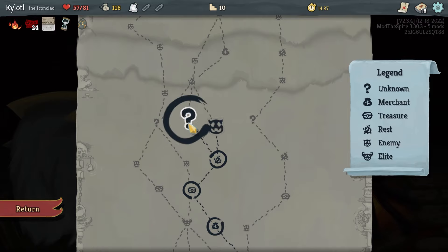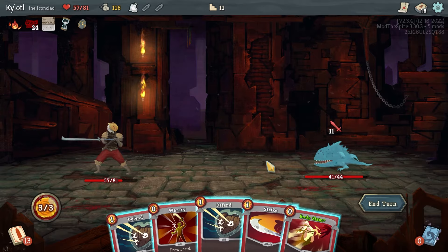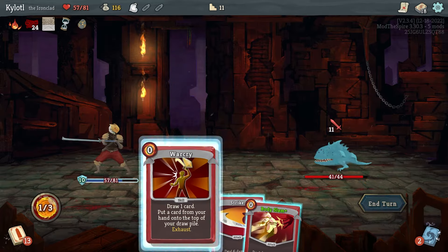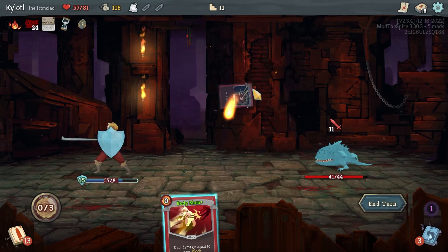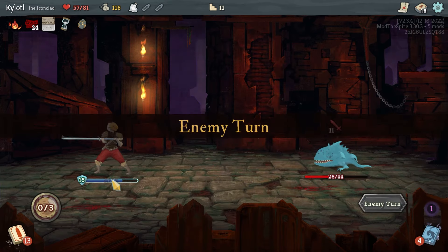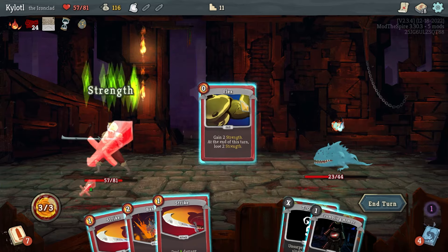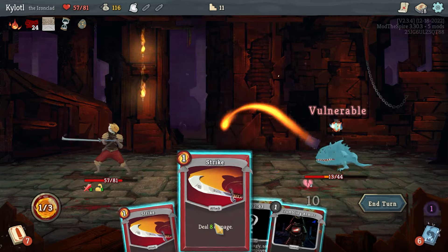That elite fight wasn't a really good showcase of what we were going for because of how much garbage filler was in our deck. This is actually not a bad turn — Defend, Defend, War Cry to draw a card and put Strike back on top, so we can Defend again for 15 defense, then deal 15 damage and take no damage. Some cool synergy going on here.